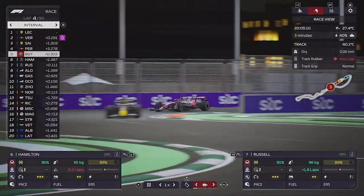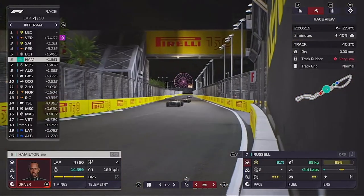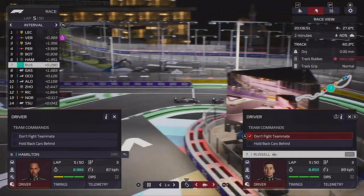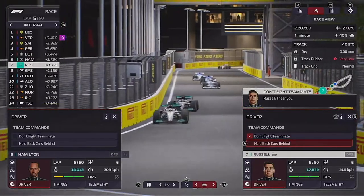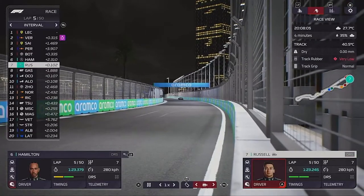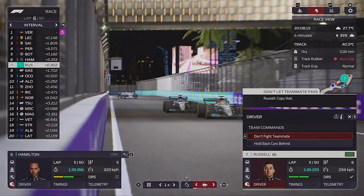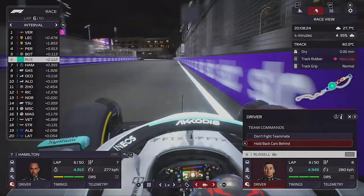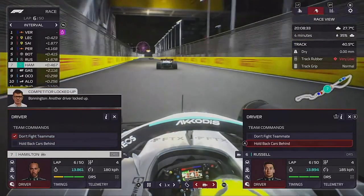Perez has backed out and this has allowed Lewis to close back up a little bit, but I don't know what Lewis is doing - he's got no pace. I think we may need to think about letting George have a go and try and catch the cars ahead. I decide to keep George behind because Lewis is the number one driver and we want to keep him happy. George is pretty much pushing Lewis around the track but Lewis just doesn't seem to have the pace. So we tell George to fight his teammate, and he does overtake Lewis. Now let's see what George can do - can he get to Bottas?